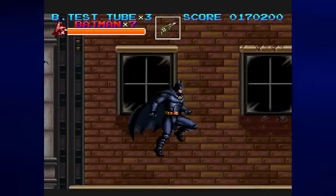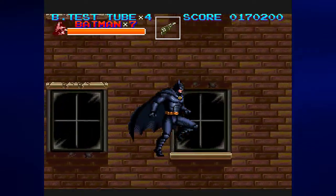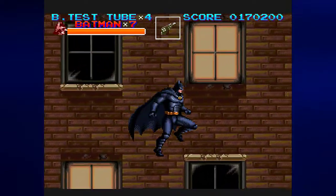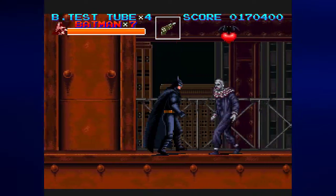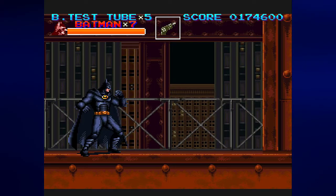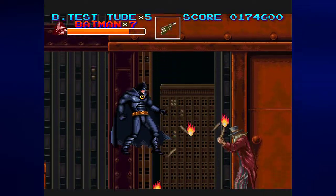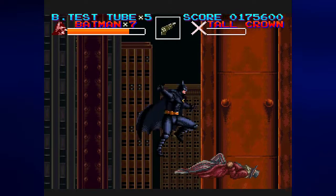What I'm gonna do here is drop down and jump to the left a little bit in this side-scrolling area. We can take the top path for some full health if I need it and another bat test tube. You will have to do some grappling hook action below at the bottom part because below this is a bottomless pit. Whichever route you take, you'll always end up right here where this tall clown is.